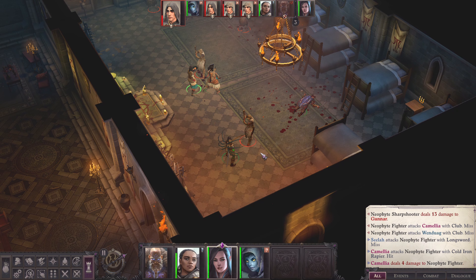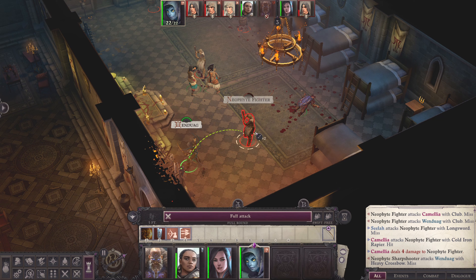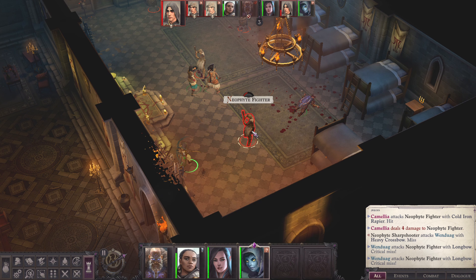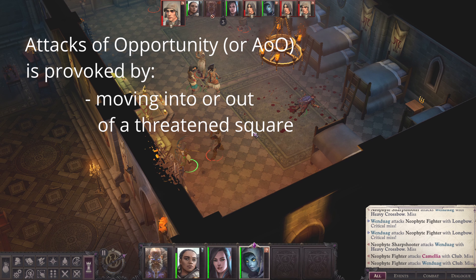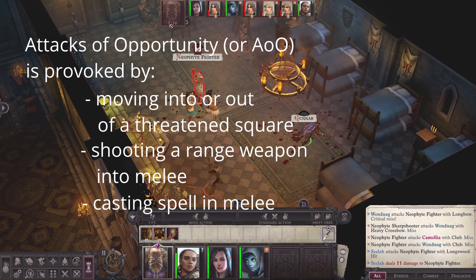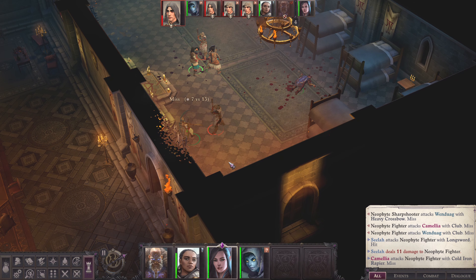You might notice this button here — it is the 5-foot step. You can use your 5-foot step instead of your move action. The 5-foot step is usually used to avoid attacks of opportunity. You provoke an attack of opportunity by moving into or out of a threatening square, shooting a ranged weapon in melee, or casting a spell in melee. Or, you could use a 5-foot step to keep your full round attack action.